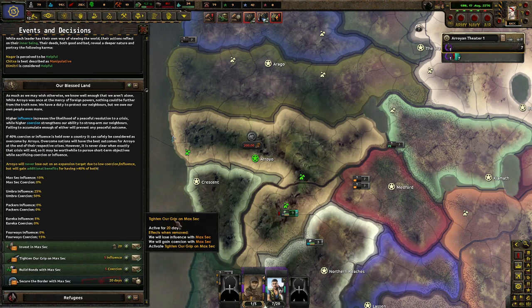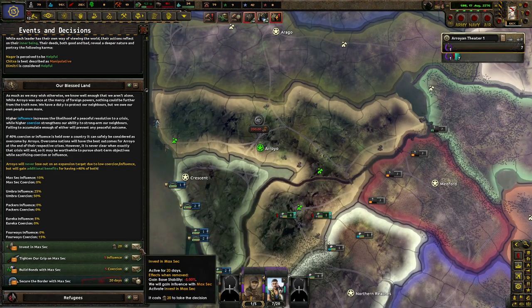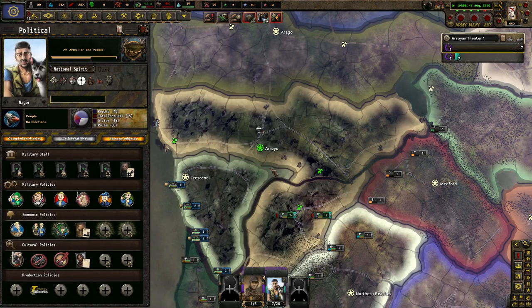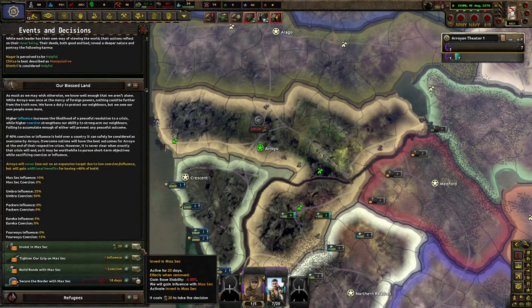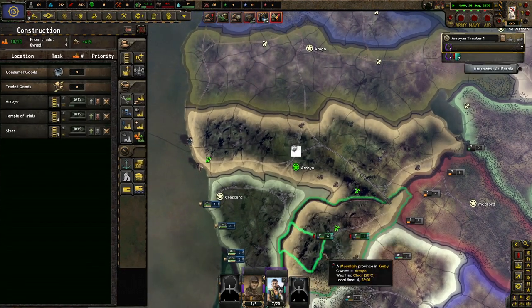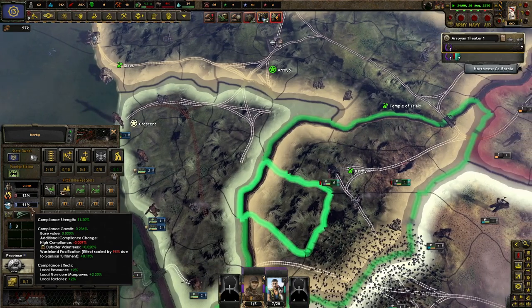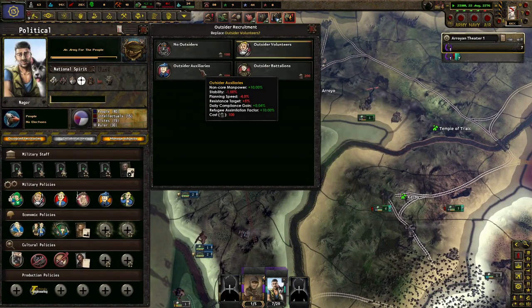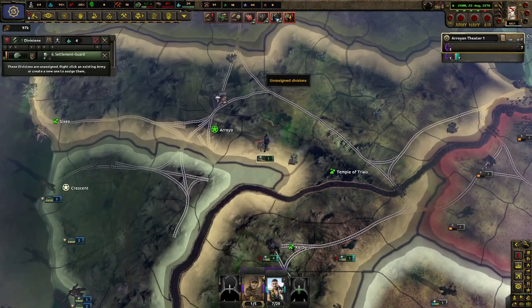I'm just going to keep doing coercion stuff — do both maybe. I don't want to lose any visibility though. War support — which is nice. I'll do it at least once. How much influence — that's not bad, that's actually pretty good. No outside volunteers — we'll go to outside auxiliaries, outside battalions. That'll be good eventually.